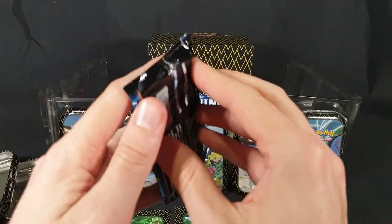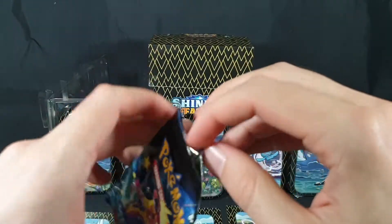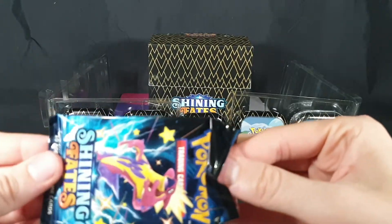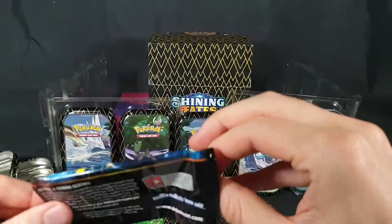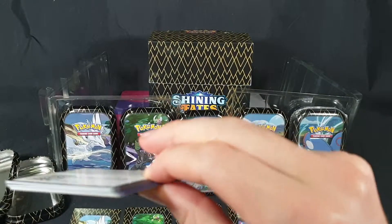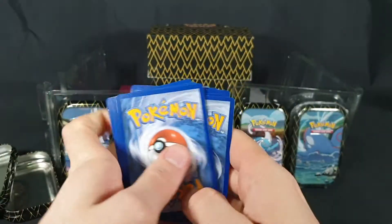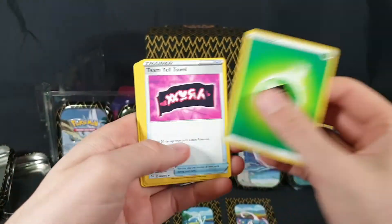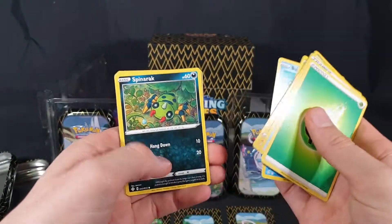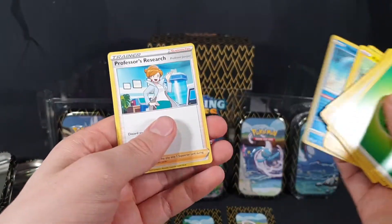On to the last tin — and this one actually opened nicely! We have another Mewtwo coin and our Kyogre art card, number 382. First pack from tin five: Energy, Team Yell Towel, Luxio, Dartrix, Rowlet, Weasel, Spinarak, Morpeko, Grookey, Manaphy Reverse Foil, and a Professor's Research.